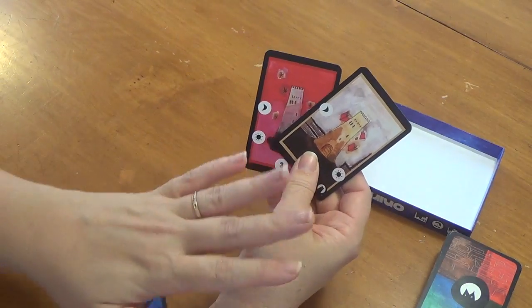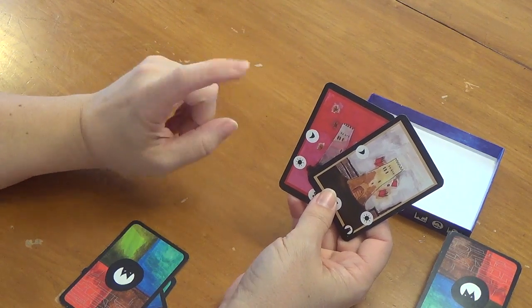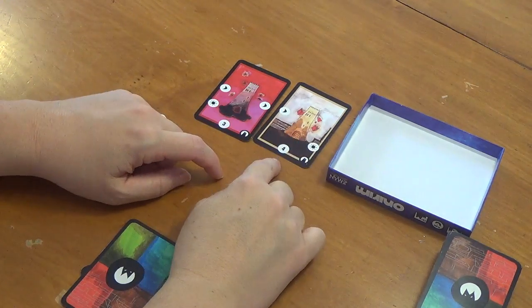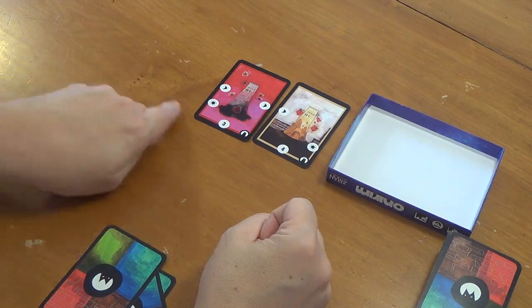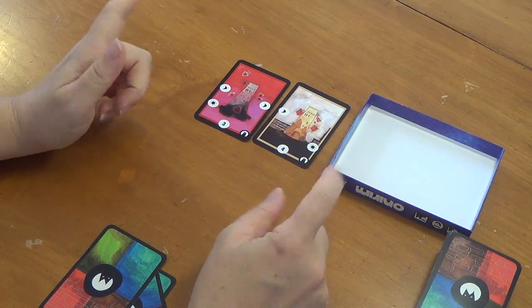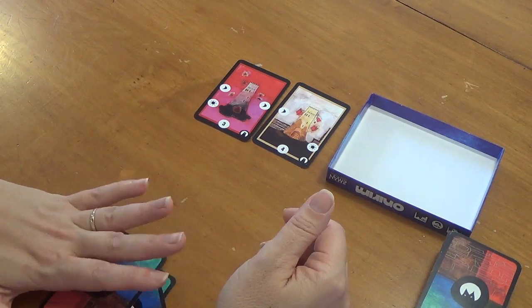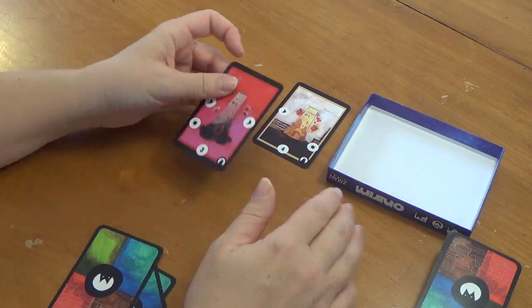Since I pulled two towers right off the bat, let me take a moment and talk tower strategy. We are trying to get four of these aligned in any color, but if we play them onto the table they're going to be susceptible to nightmares. If we pull a nightmare we have to choose between destroying the tower or letting the nightmare live on. However, once we get all four towers in alignment — one of each color — they're going to be protected from nightmares. In our hand they're safe; only when they're on the table do we have a problem.